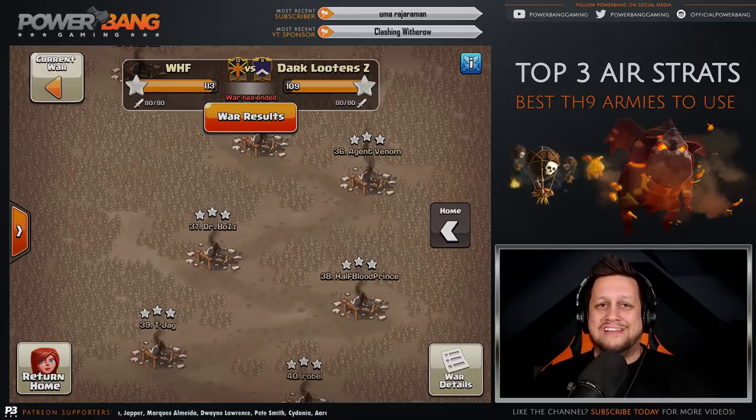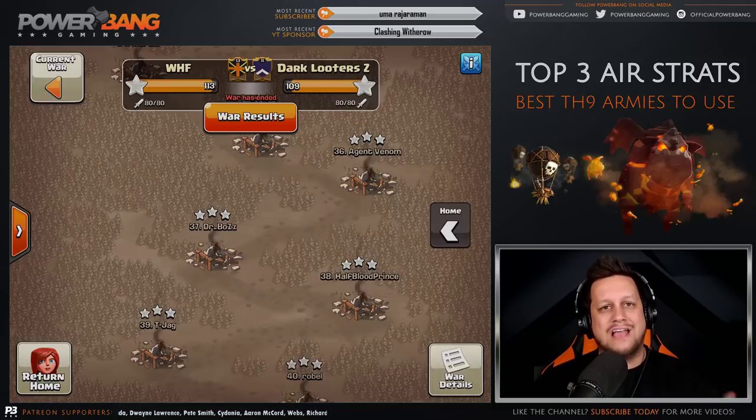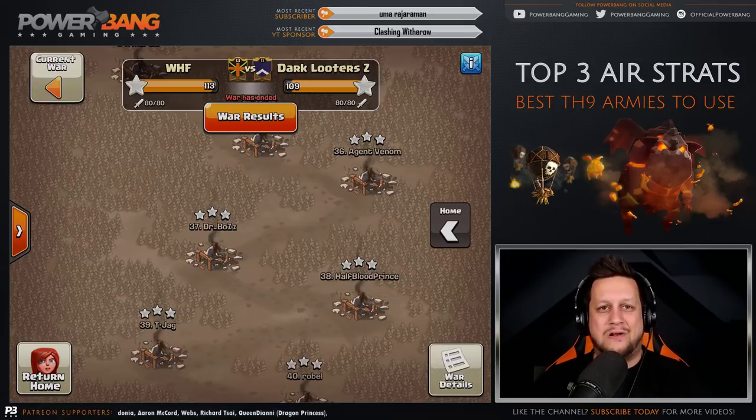Today we're going to be looking at the top three Town Hall 9 attacks in the air. This is the start of a new mini-series on the channel — looking at the top army compositions for each Town Hall level from Town Hall 9, 10, and 11. We're going to start at Town Hall 9 looking in the air today, and follow this up with a ground episode soon.